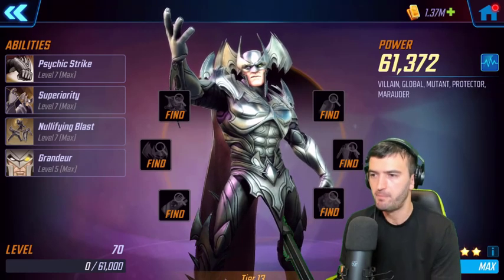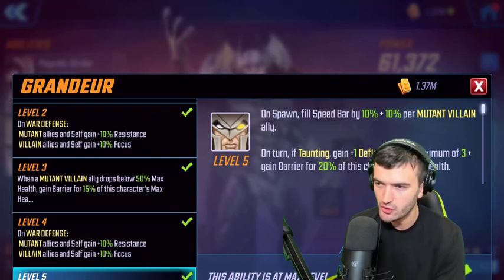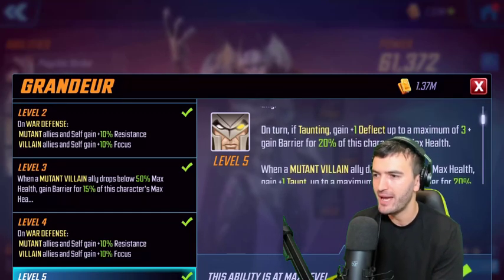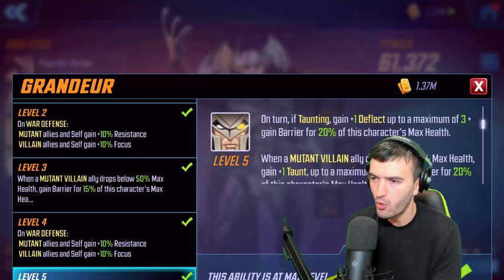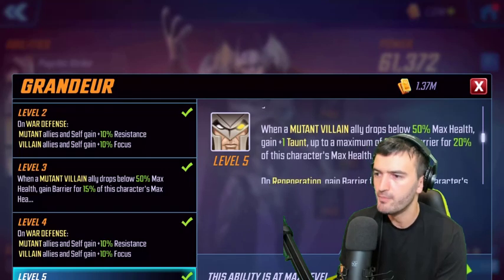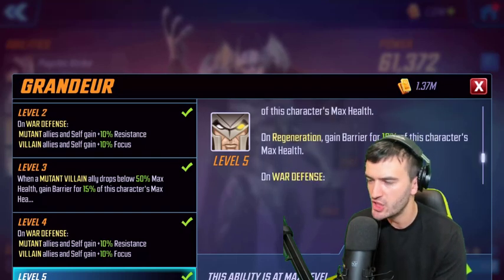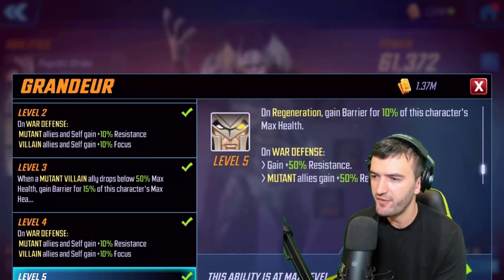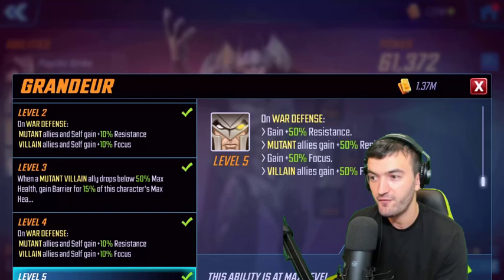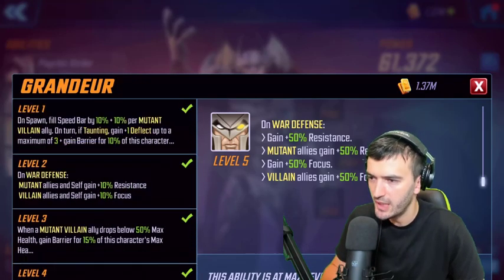Strife also got a rework. His special, Superiority, has increased barrier strength by 5% across all levels. His passive now fills speed bar by 10% plus 10% per Mutant Villain ally on unspawn — and with Emma Frost added, that's even more speed bar for him. On his turn while taunting, he gains deflect up to three stacks and barrier for 20% max health.